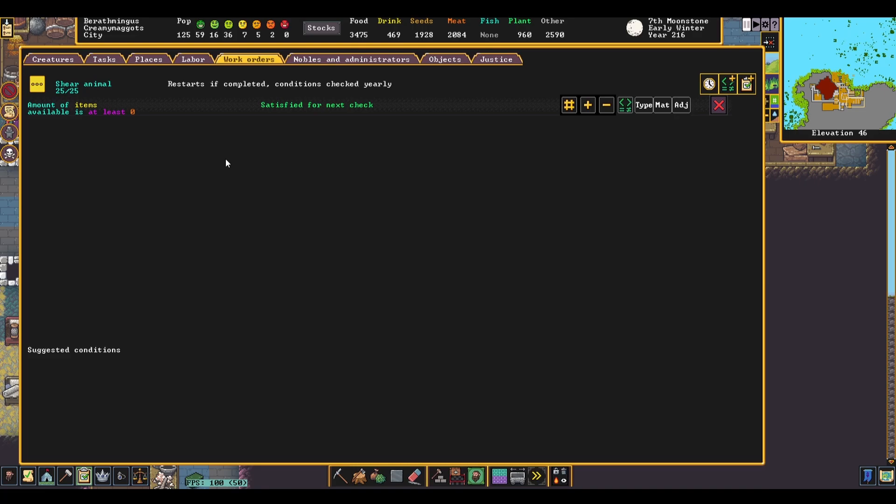Shear Animal runs into the exact same automation issue as Milk Animal, and we can use our workaround in the exact same way too. The only difference is that woolly animals can be sheared once per year instead of once every 17 days, so just count the number of woolly creatures you have and set your work order to shear that many, and it'll evaluate once per year. Spin Thread will take wool from your Shear Animal job and turn it into thread, which is often labeled as yarn in the game. It's easily automatable, just like cheese.